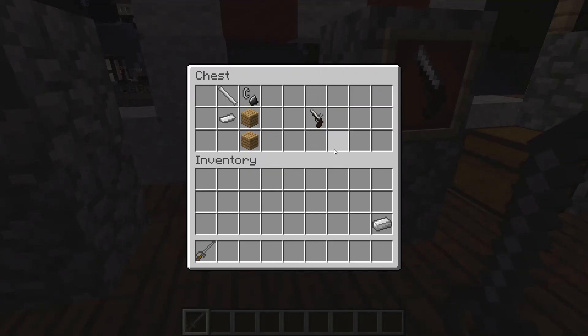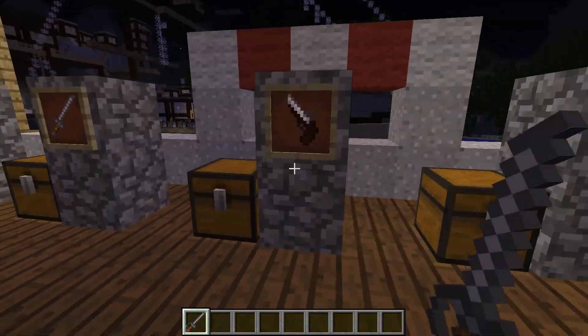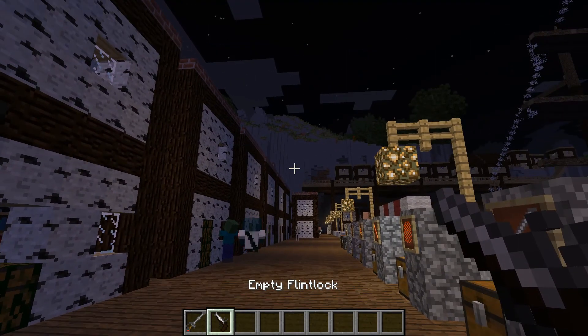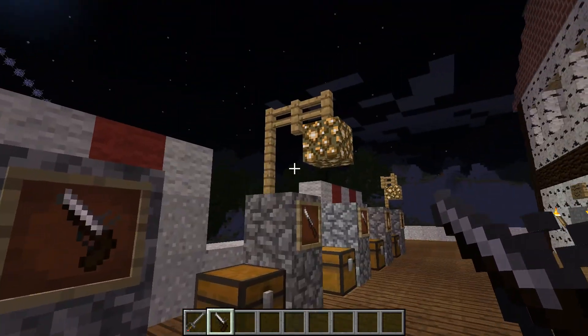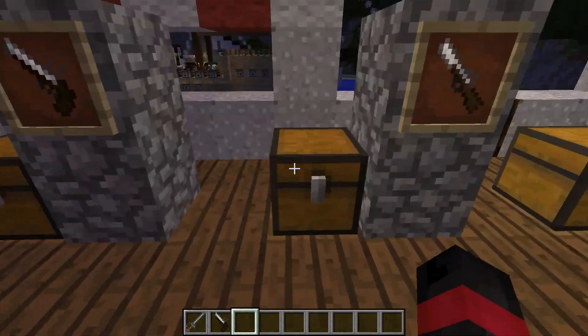Next is the flintlock. To make it you need the gun barrel, flint and steel, oak planks, and an iron plate. Again, cool those items down in the cooling rack first. You're also going to need ammunition for this, so don't worry — we'll come to that shortly.